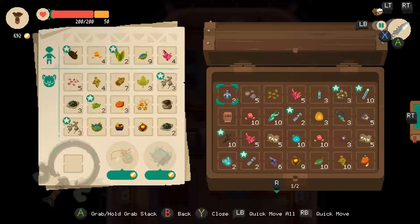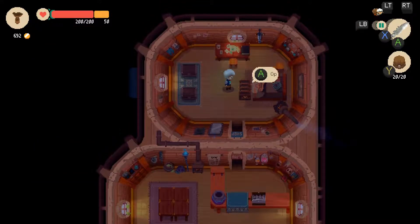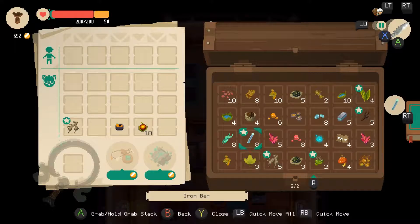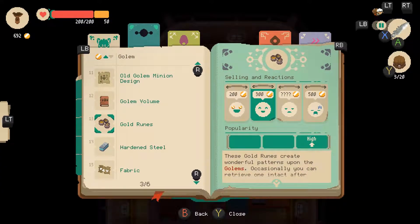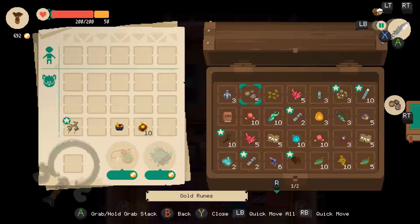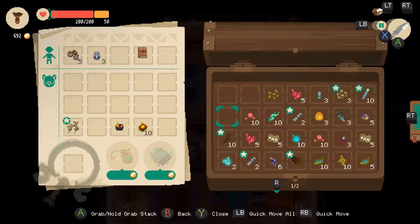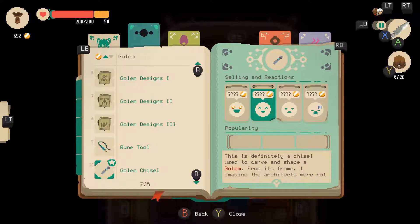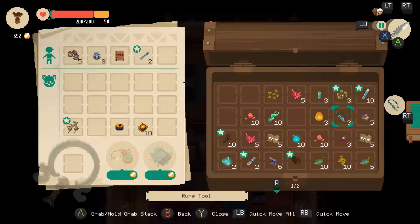We can probably go run another route, but I'd like to drop off stuff first. Everything that we can fit in there — what sells for reasonable amounts of money and isn't used to craft things? I don't know if I've sold any golem chisels yet, so we'll see if those are worth anything.